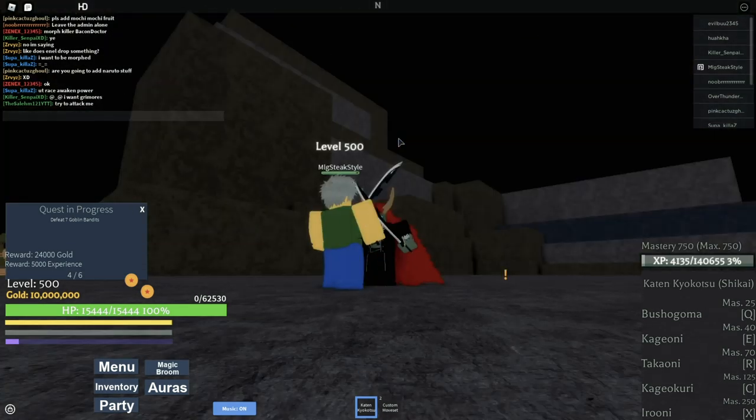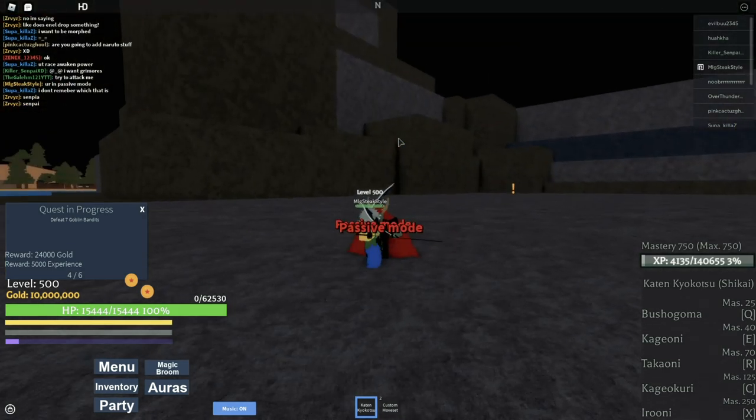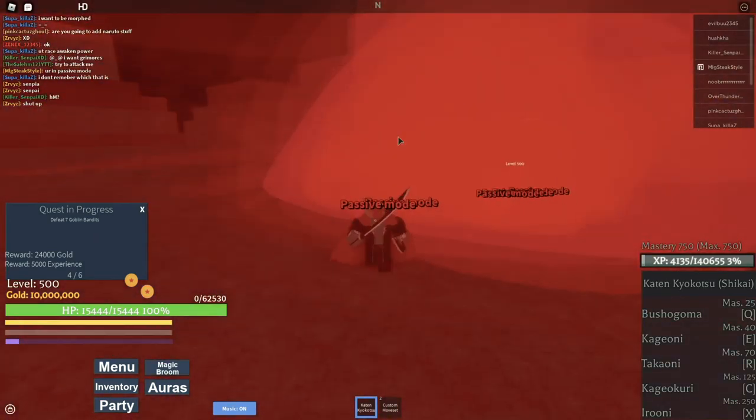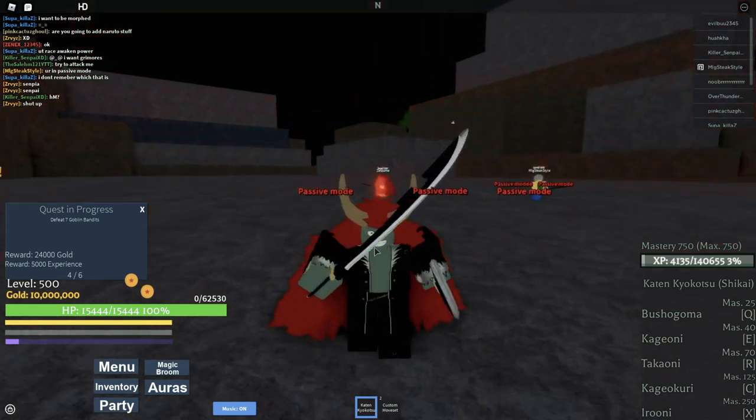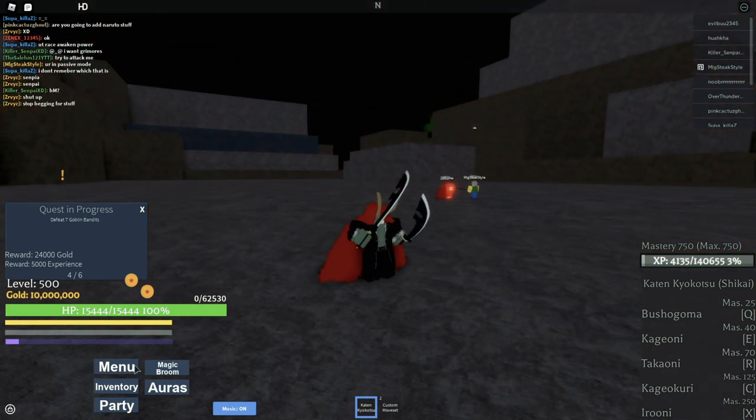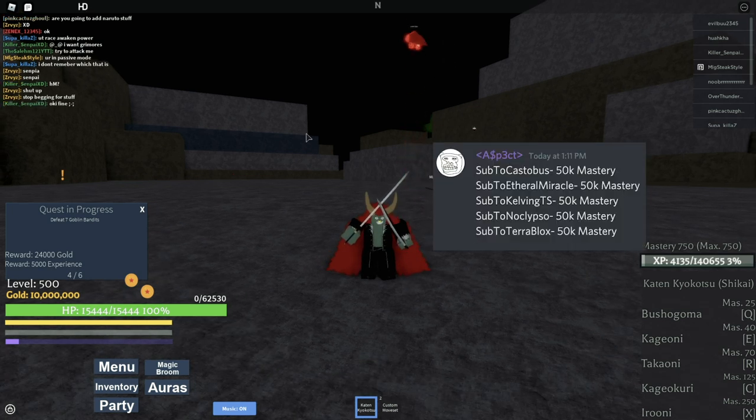As you can see, if you have passive mode on you're not going to be able to attack other players, and they're not going to be able to attack you back either. That's pretty cool - we honestly needed a feature like that. There are a lot of bullies in this game.